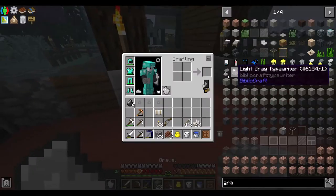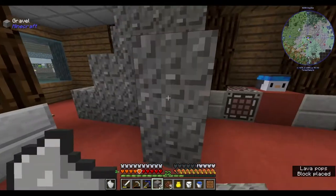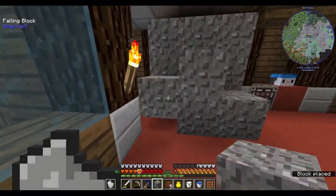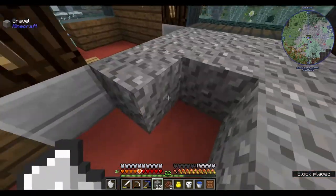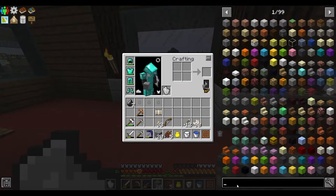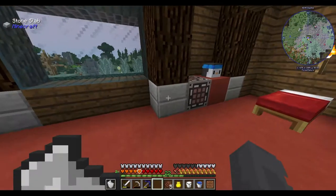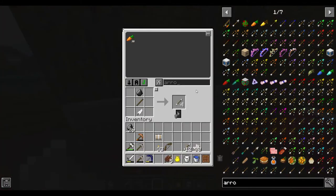Second try and we got two more flint. Over 20 blocks and I didn't get any flint — that kind of describes my life, you know. I wonder if there's any other way of getting flint. I'll look that up in JEI. I can actually get flint from there — okay, that's useful, I didn't know that. I made a mistake.